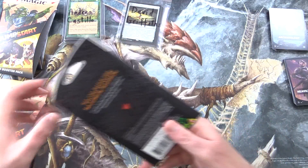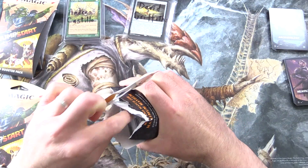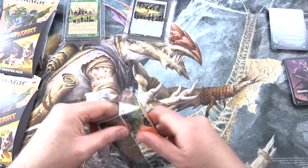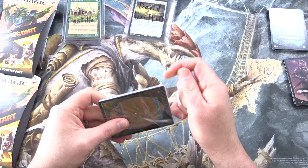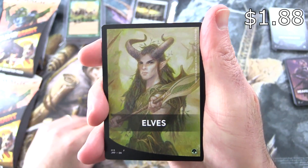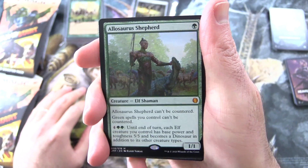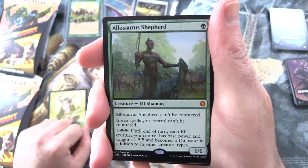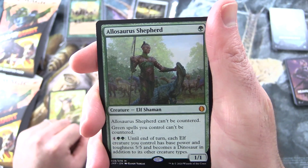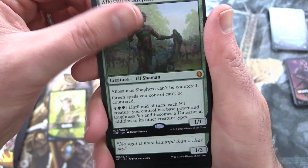Now let's go with David Griffiths — thank you for being a patron. Elves! I haven't seen this one yet. We've got Allosaurus Shepherd, Mythic — I believe this is the spiciest card in the entire set, absolutely crazy. Creature Elf Shaman, 1/1 for a single green, can't be countered. Green spells you control can't be countered. And for 4 and 2 green, to end of turn each Elf creature you control gets base power and toughness 5/5 and becomes a Dinosaur in addition to its other creature types. That's pretty insane.